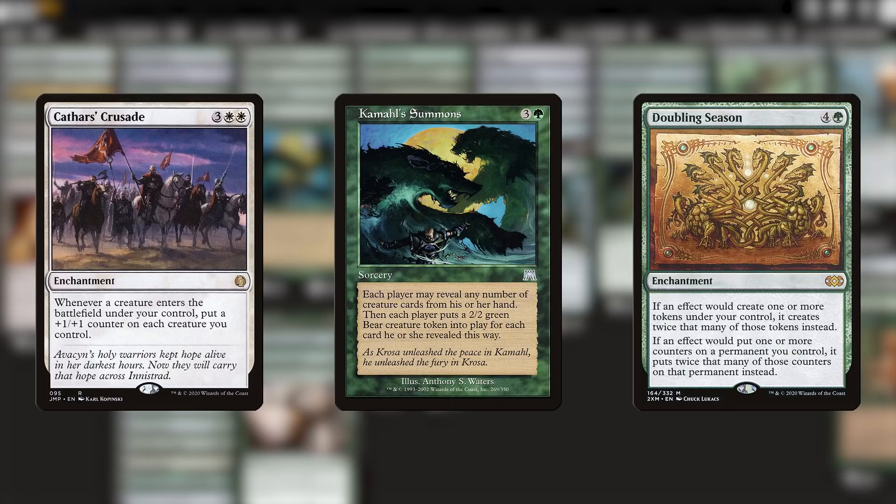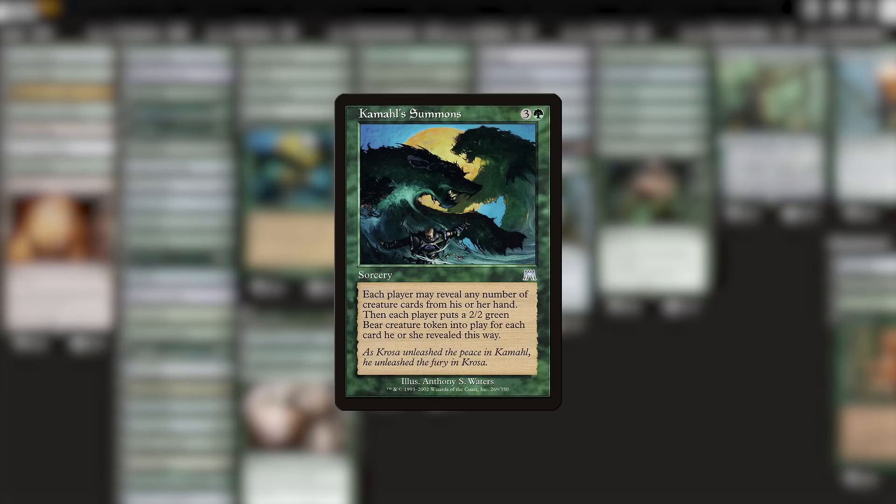A lot of the finesse with this card comes down to finding the right window to cast it, but the optimal timing window is just too slim. It's also one of the worst cards we could ever top deck, and the late game is already a pretty weak point for this deck that we need to work to improve. So sorry Kamal's Summons — I like the idea of you, but every time I drew you during gameplay, you turned out to be very insidiously mediocre.